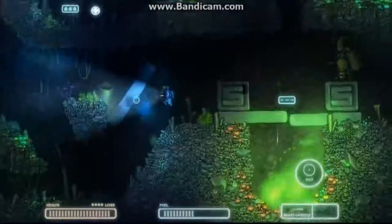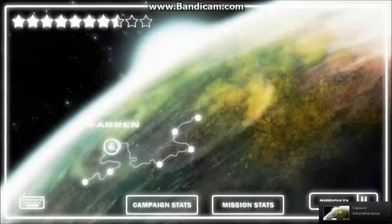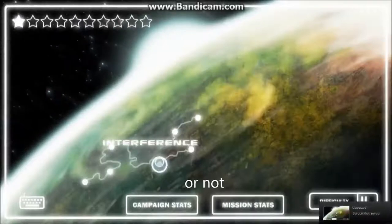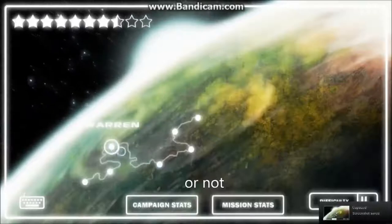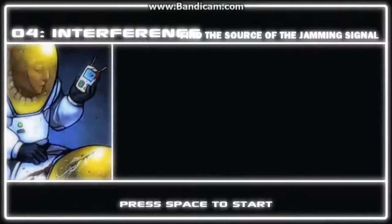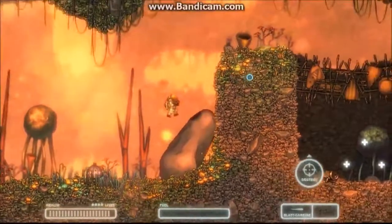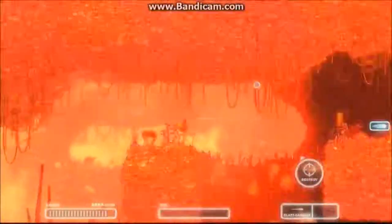This is where the levels open up — this isn't scripted or anything. So that's that level done, I've killed all the bunnies. We're going to the Interference level. The title must cut off because I'm playing in 720p, but I'm supposed to find the jamming signal or something.